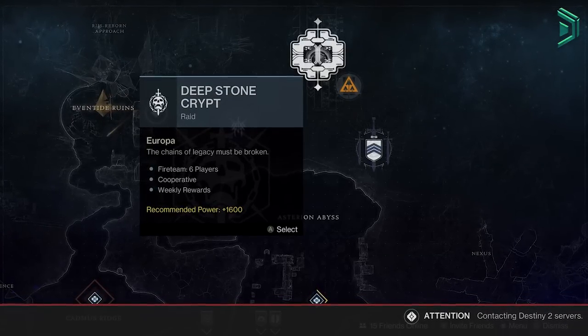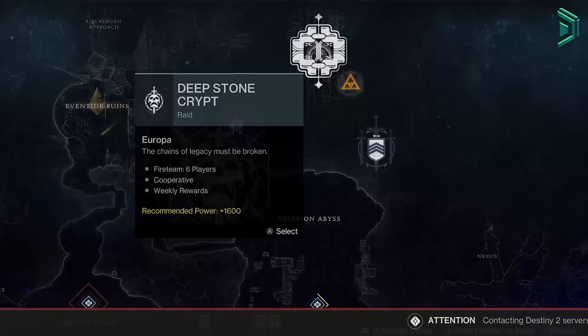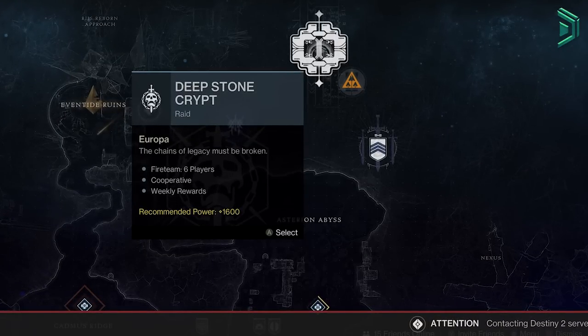For the featured raid, we have the Deep Stone Crypt, so remember to farm out any red borders you still need or get some of those juicy eyes. It won't be back again until next season.